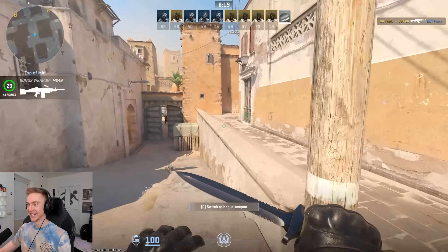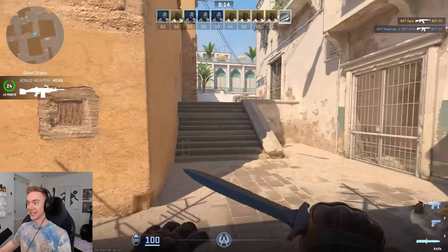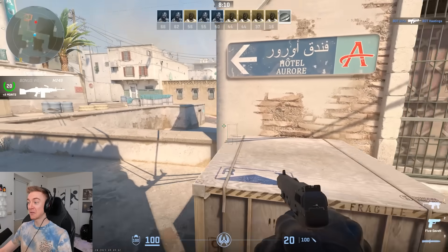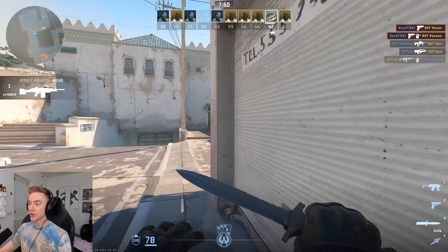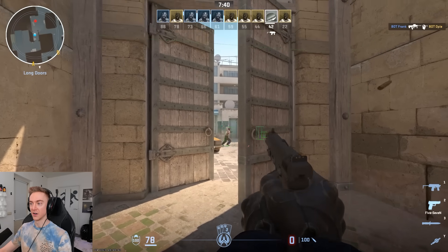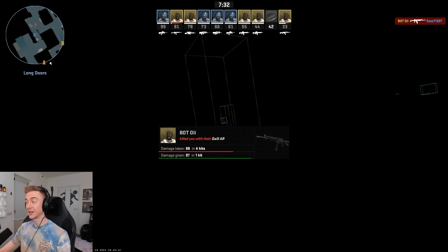Look at this — everyone in the server has a box around them, just like I'm playing with cheats, even the chickens. I can literally see everybody through the walls, which is absolutely mental. It's CS2's built-in wallhack feature. I'm using no third-party software whatsoever, so this shouldn't be bannable — it's just an oversight from them. We've seen quite a few cheaters so far in this game, and they may not necessarily all be using third-party software.